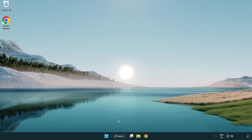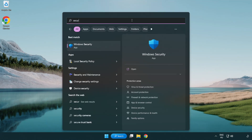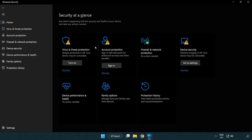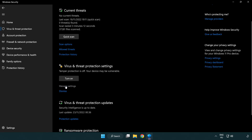If that didn't work, click the search bar and type Security. Open Windows Security. Click Virus and Threat Protection. Scroll down and click Manage Settings.